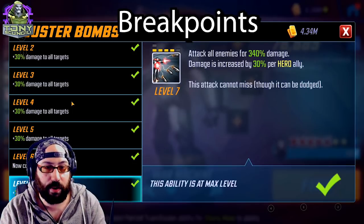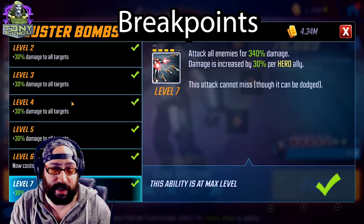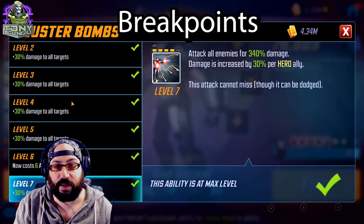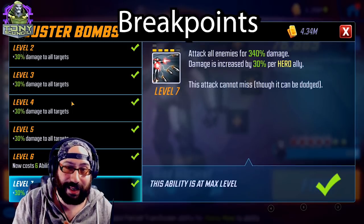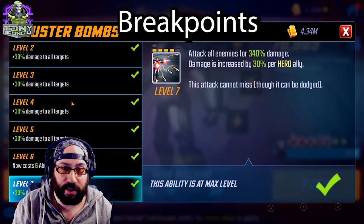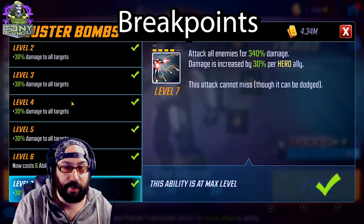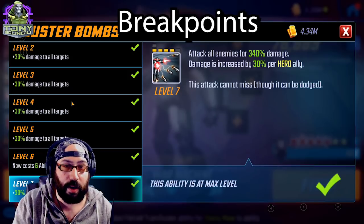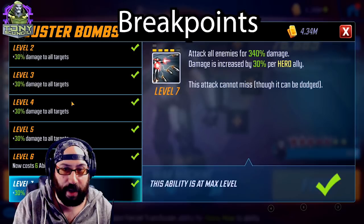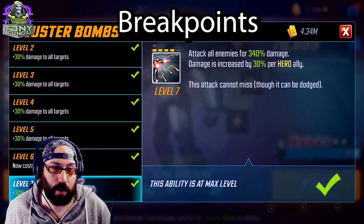Cluster Bombs attacks all enemies for 310% damage, increased by 30% per hero ally. The tier four investment goes from 310% to 330%, which functionally acts like there's another hero on the team. I invested in this because the entire fight revolves around this ult killing as many characters as possible, and even though 20% damage isn't huge overall, I want this attack to be as strong as it can be. This attack also cannot be missed, though it can be dodged. If you're building Power Armor similarly to how I have, I had no regrets with this investment — when War Machine ults, everybody dies, and if they don't, they're close enough that cleanup basics will finish it.